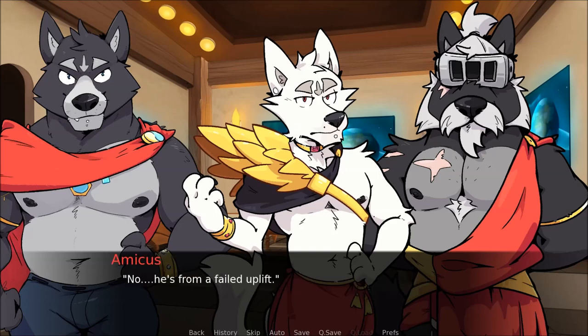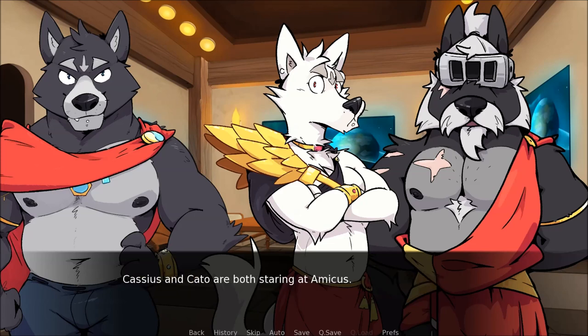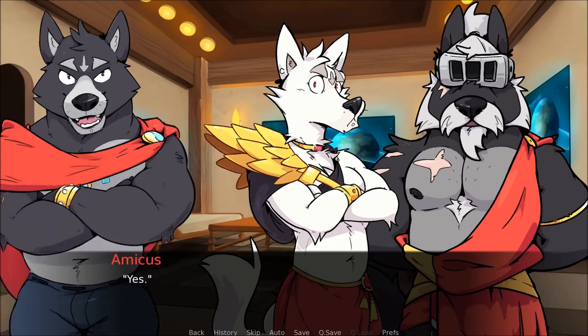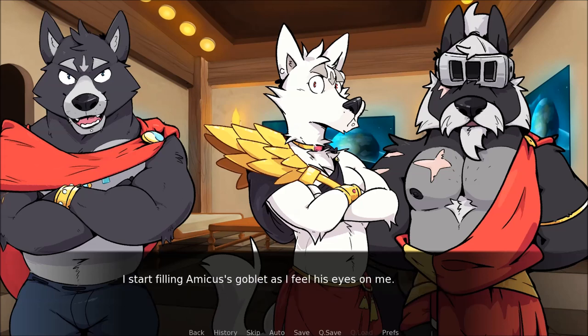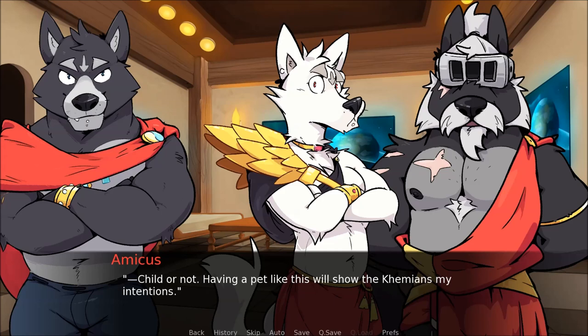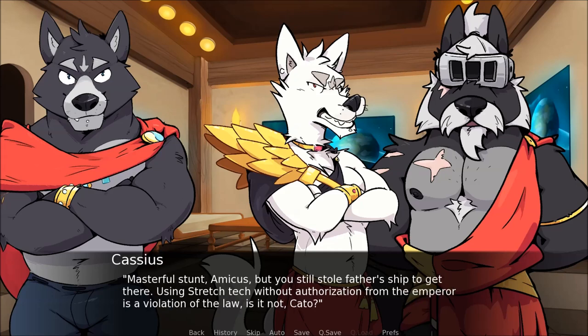No, he's from a failed uplift. I watch as Alexios starts filling the goblet with the red liquid, then look up and realise there's complete silence. Cassius and Cato are both staring at Amicus. I look back at him — he looks pretty calm, though I can see him picking at his claws. Are you serious? Yes. Why? He's a barbarian. Because I've decided the abandoned children deserve to re-establish regular contact. If we're to unite with the Achaemians, then we also need to unite ourselves. Child or not, having a pet like this will show the Achaemians my intentions. Cassius scoffs loudly, popping an olive into his mouth and chewing it vigorously.